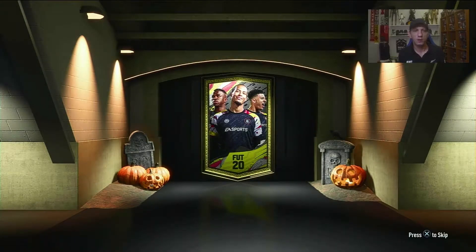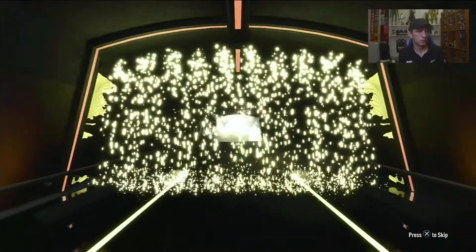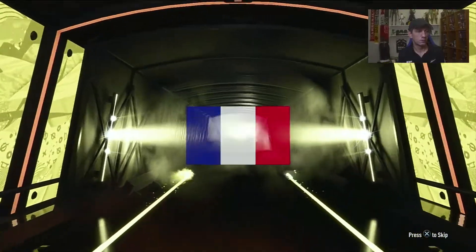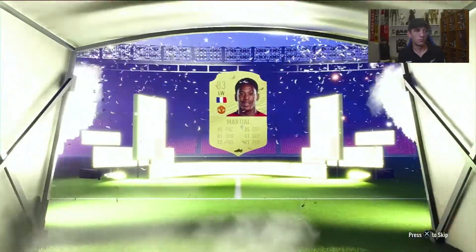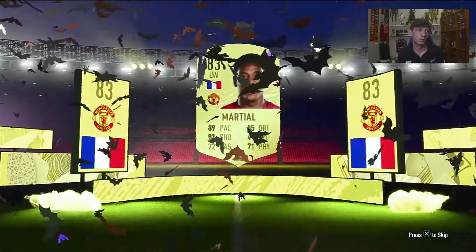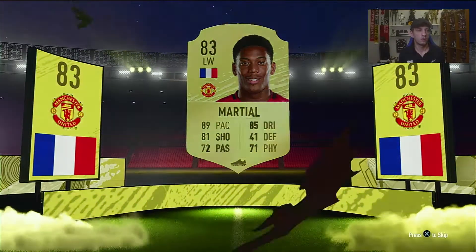I'll just open these, I don't care. I have another 200k in Squad Battles, so I have around — I want to say 850,000. Board, a walkout — board. French players: Bamba, Martial. I hope Martial is still worth something because every time we get excited about these players their price has gone down the drain.